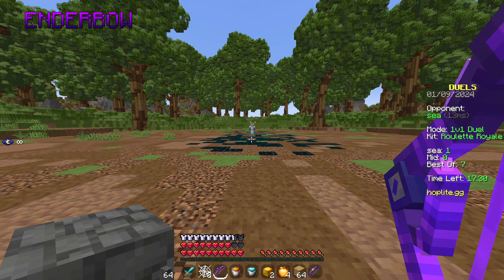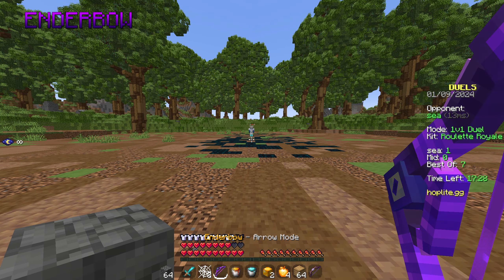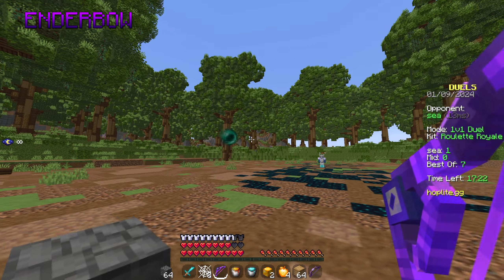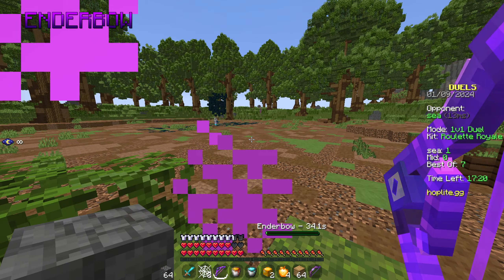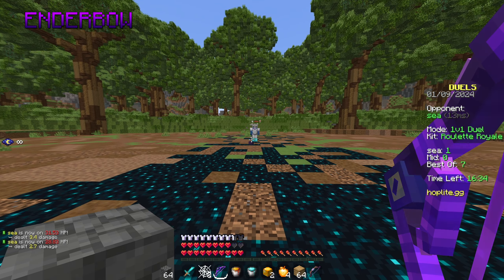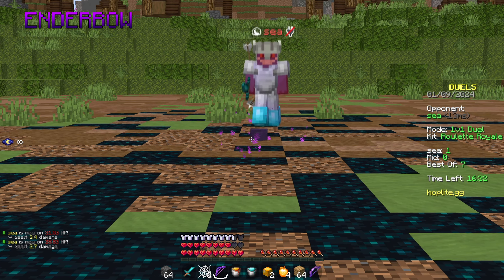The next weapon is Ender Bow. This weapon has two modes, indicated right above my hotbar. In the first mode, Teleport Mode, you can shoot an Ender Pearl across the map in order to teleport to and from opponents. And in the second mode, Arrow Mode, it's your average bow with a chance of spawning Endermites that aggro on the nearest enemy.